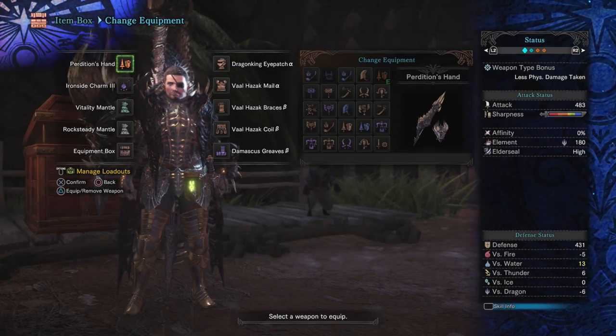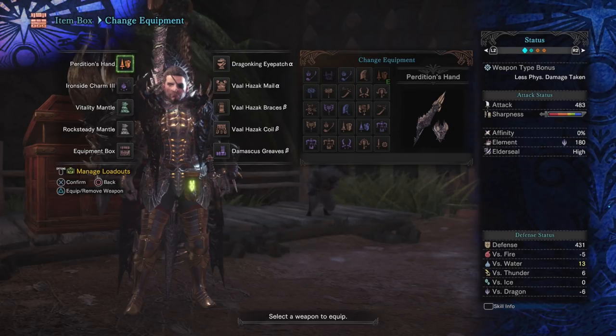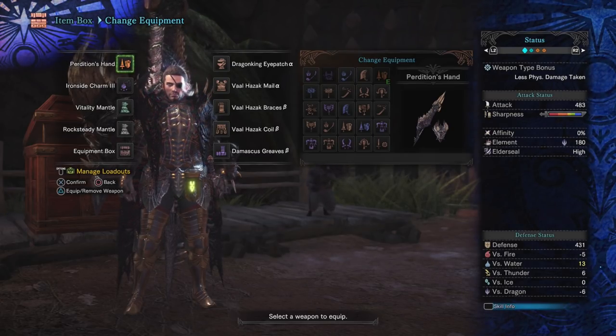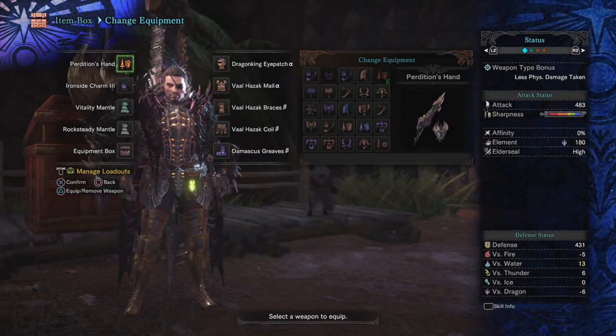Because of the hyper-defensive nature of this build, I find it particularly effective at taking down Elder Dragons. On that note, a high amount of Elder Seal works in quite nicely to further facilitate that.